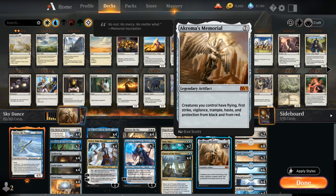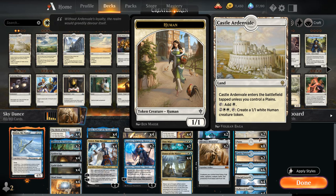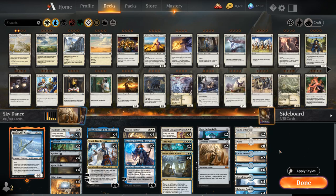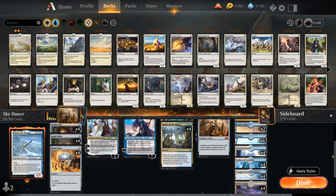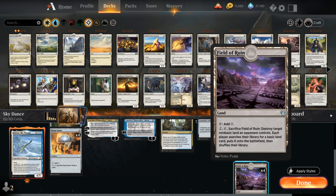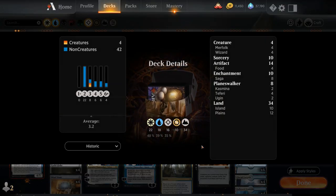Taking a look at the mana base, we're not playing as many lands as you're used to seeing in a Yorion deck, but that's because we have so many cheap cantrips to help draw more cards. Two copies of Castle Ardenvale as a mana sink, eight plains to search up with Birth of Meletis, two copies of Castle Vantress for some Scry, six islands, Glacial Fortress, Hallowed Fountain, Temple of Enlightenment, and Field of Ruin which gives us interaction against opposing copies of Field of the Dead. So yeah, that's our deck — let's jump into some games and see how it does.